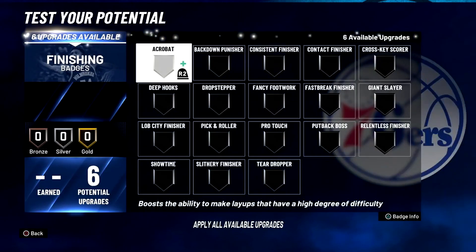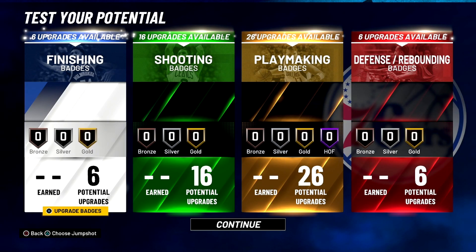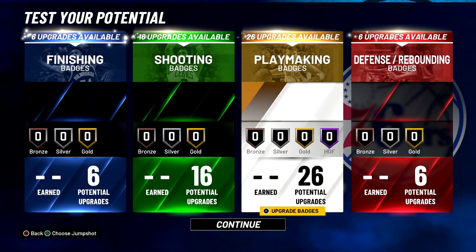You don't need Hall of Fame for shooting badges and definitely not for finishing unless you're trying to posterize — and honestly only a few builds can do that. With this build you can shoot, drive, pass, break ankles, get by defenders, and play defense. This build is crazy.